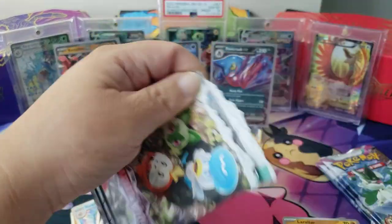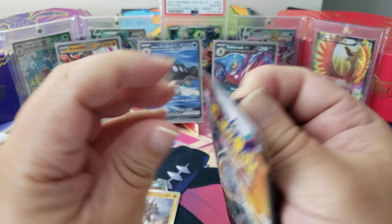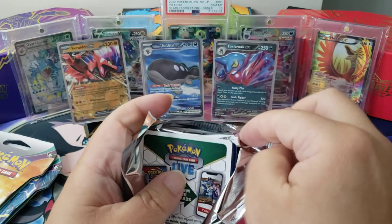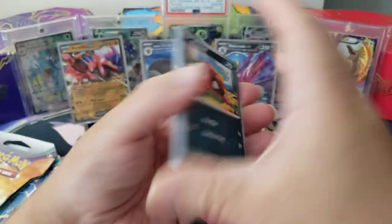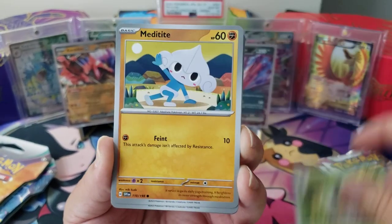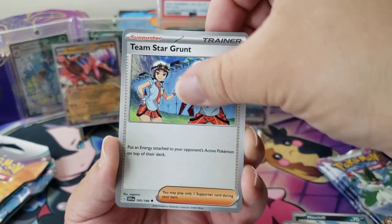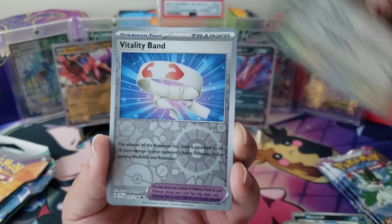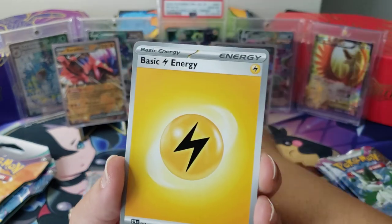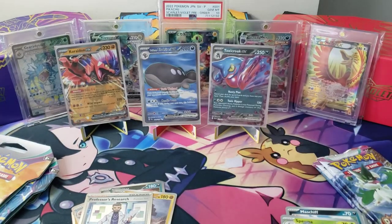Let's go back into this pack — we have a Gyarados pack, yes! The Gyarados danger noodle — that's the coolest one, right back there. It gives me shiny vibes because of the background. Mass Shift, another Spewpa, Meditite, Energy Search, Samurott — we see you a lot, bro. Team Star Grunt — homeboy's pretending to be on a motorbike. Zangoose, Vitality Band, Olivine, and a Professor's Research — that is Professor Turo.